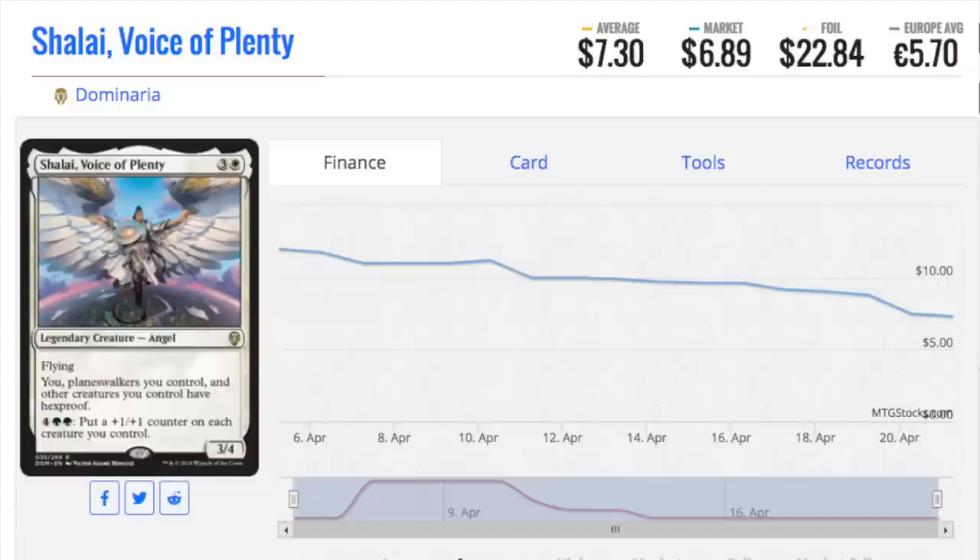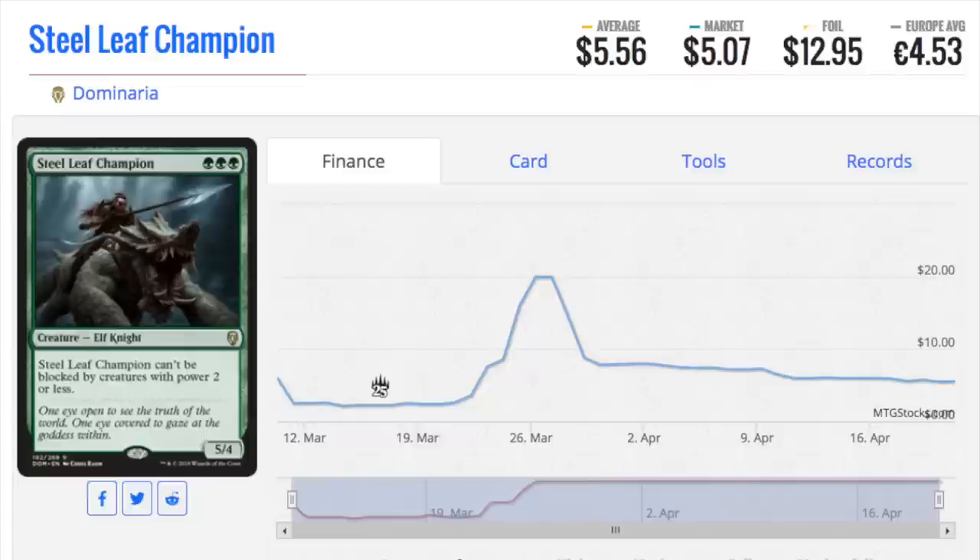We have a doozy because there is an uncommon here worth more than the majority of rares. The most expensive rare is Sanlei, Voice of Plenty. This card is quite amazing — it has a big body, it has interesting abilities, and at the end of the day it's just good. It gives everyone hexproof and it makes stuff bigger. In Limited, I played against this at pre-release and I couldn't beat it. It's very difficult to beat in the right colors.